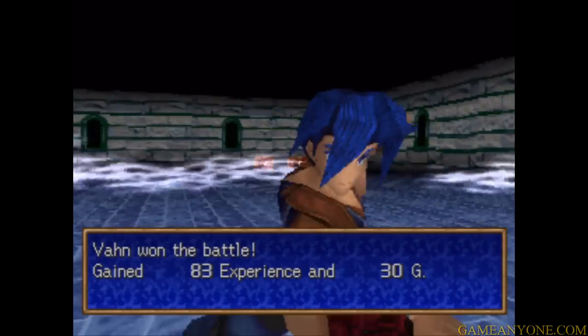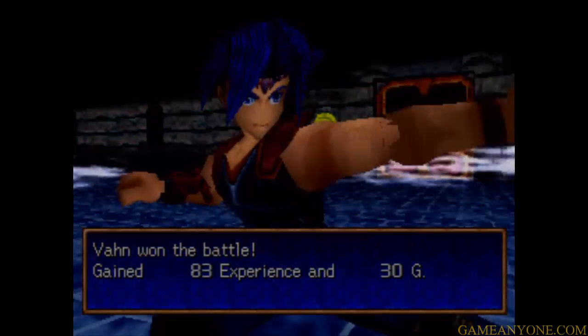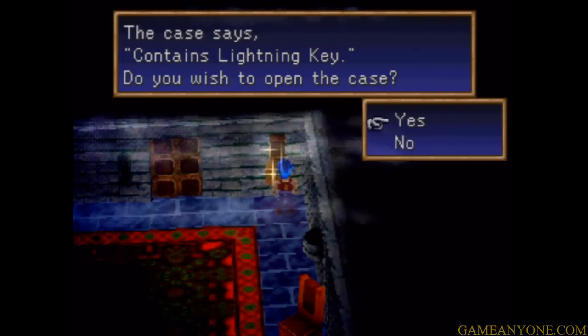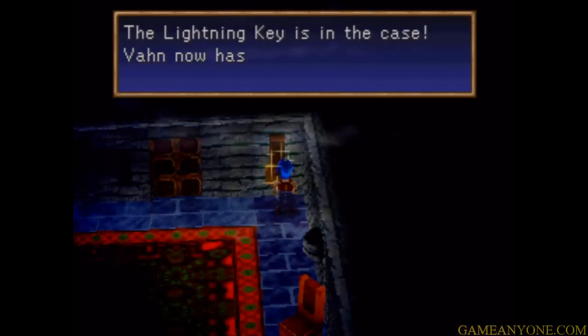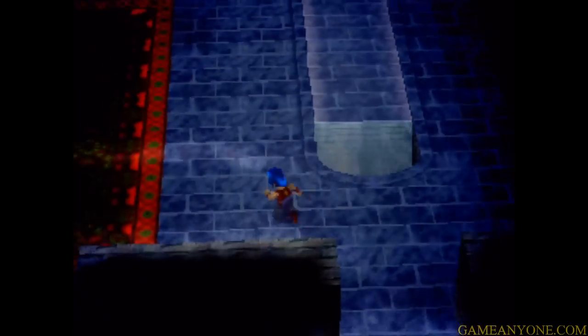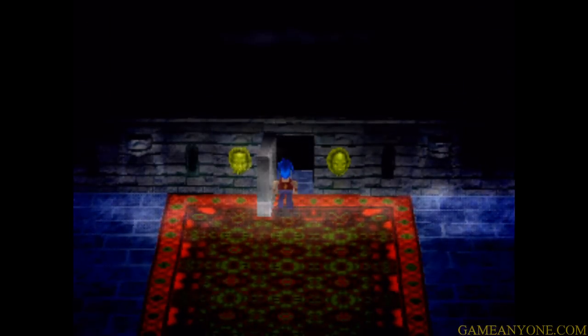You'll know when assimilation happens - it tells you and there's an animation for it. Guess we weren't successful, but you can see we've already gotten quite a bit stronger since we started out. Could you have imagined fighting two of those guys when we were back at level one? There's actually a pretty strong increase in stats every time you level up. We got the lightning key here, so we want to check that one out - and we get it. Now we can use the lightning key on the lightning gate.